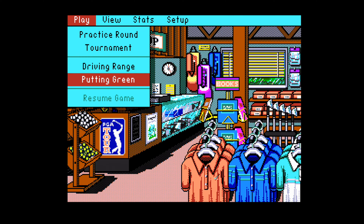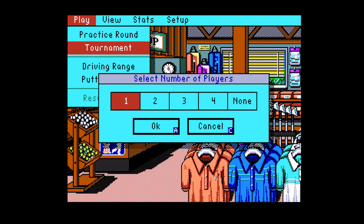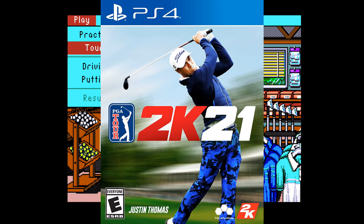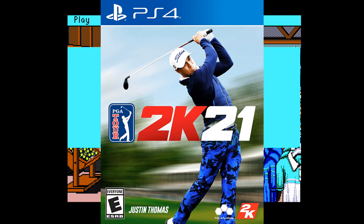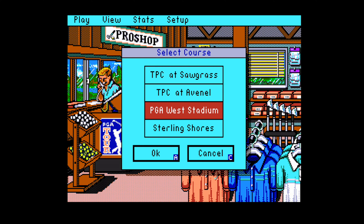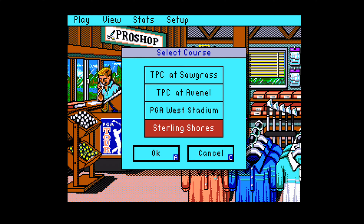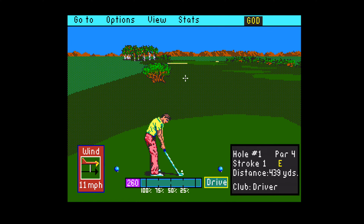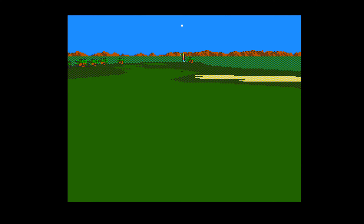We'll kick things off with the most popular golf series of all time, PGA Tour Golf. The latest PGA game is PGA Tour 2K21 but we're going back to where it all started with PGA Tour Golf on the Sega Genesis. PGA Tour Golf was developed by Sterling Silver Software and published by EA in 1991. For such an early entry in the golf genre I'd have to say right off the bat that this game is solid overall, both graphically and in the gameplay department.